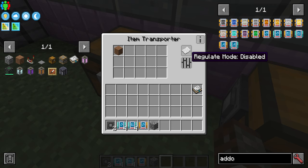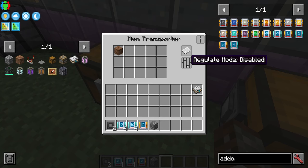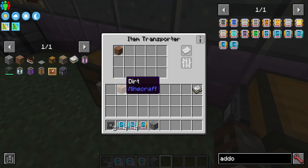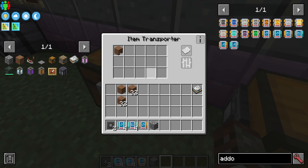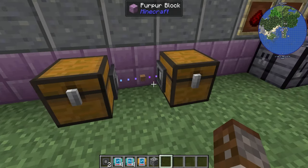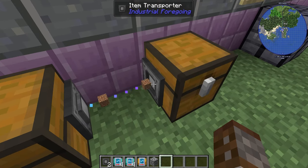There is also a regulator mode, which only really works on the intake side. You can set a specific quantity — for example 32 dirt — either by putting a full stack in and right-clicking, or by hovering and using the scroll wheel to set the amount. The transporter will then send that quantity through.